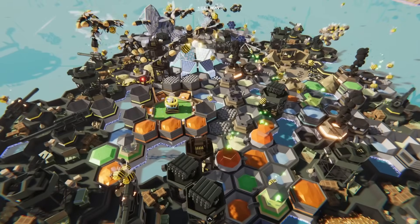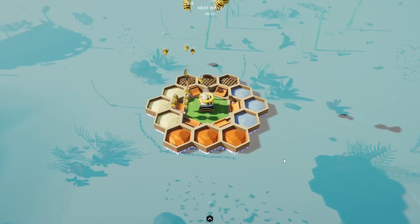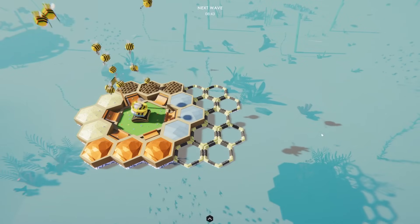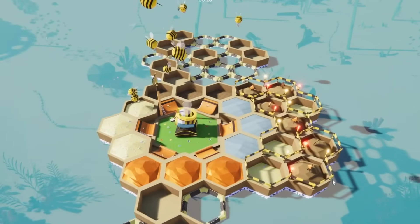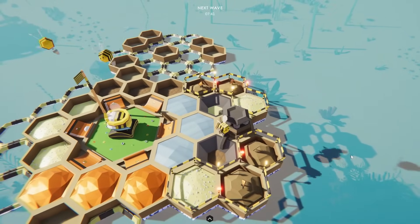We've already seen what bees are capable of when they get nuclear power, but we need to start over so we can send our bees to space. To do that, it's going to be mostly focusing on industry this time around while making sure we get everything else, because we have quite a bit of work to do. Thankfully, our first wax factory is already up, so that's a pretty good start.